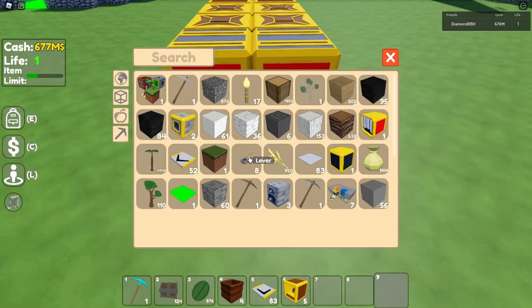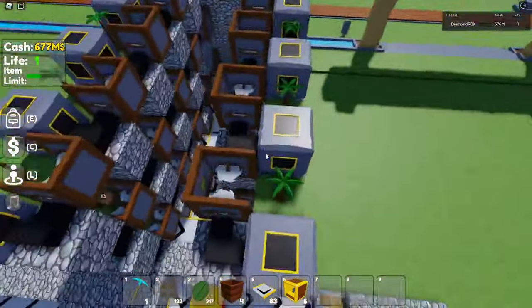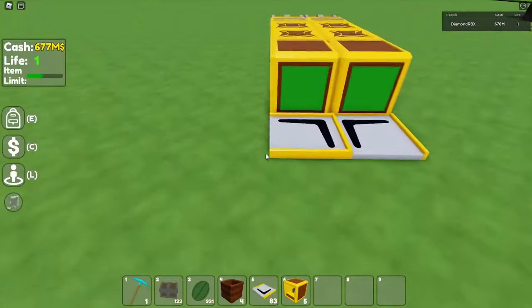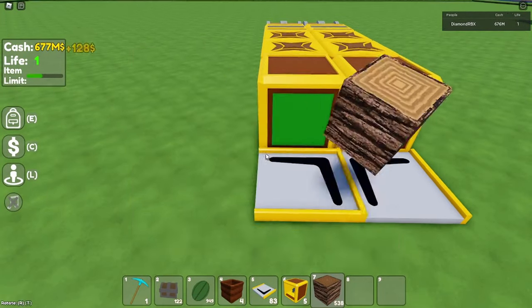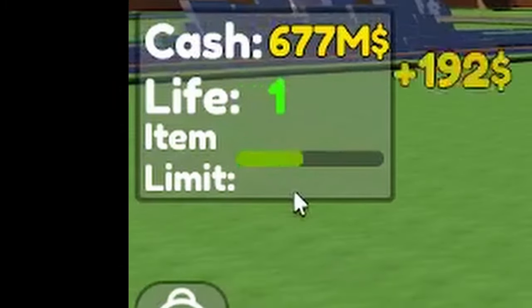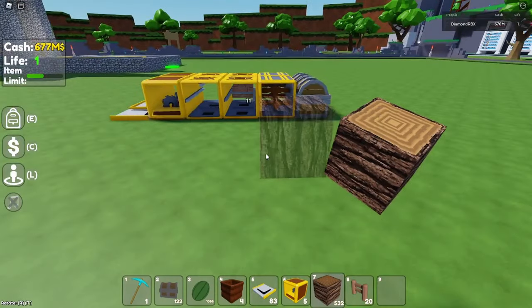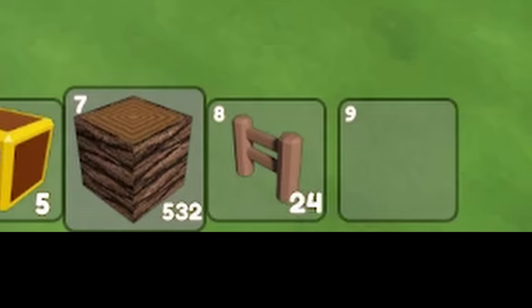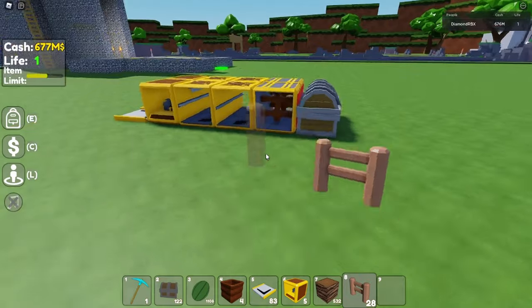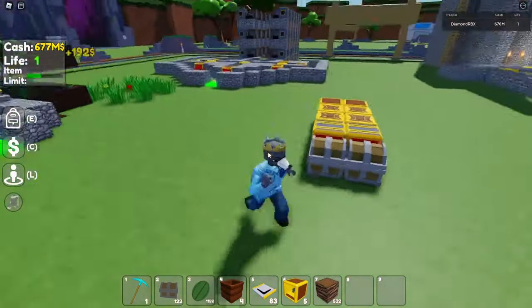All you have to do is place some chests at the end, just like that. Stacks actually don't count towards item limits. As you can see, it all goes straight through and then straight into my chests — now I have a bunch of those and my item limit didn't change. So yeah, that's another way you could do that.